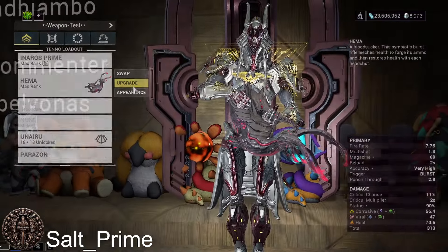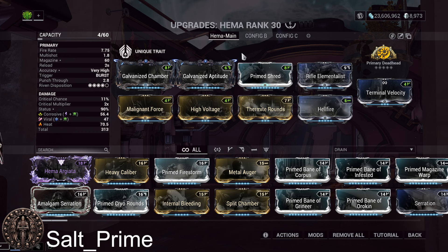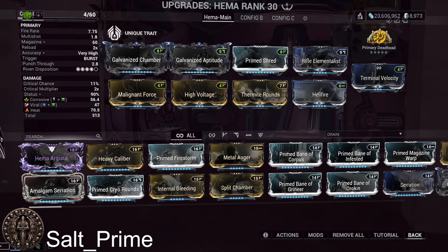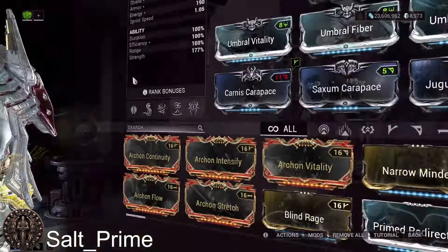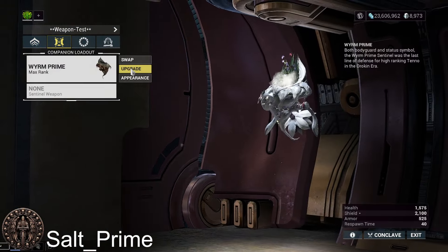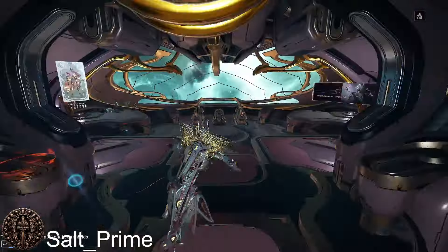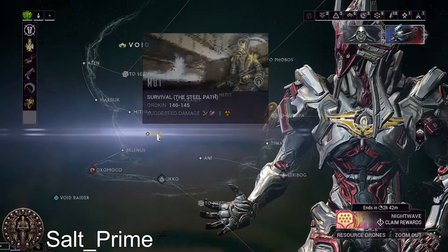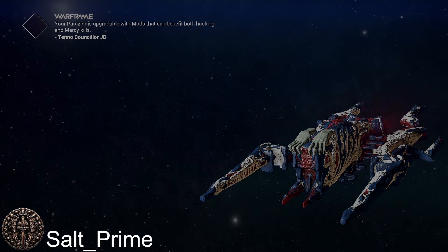I think this is the min-max build for the HEMA. Is the HEMA the absolute best weapon in the game? Absolutely not. But we're doing all the Steel Path viable weapons. We'll now show 10 minutes of gameplay on a big dumb Inaros with no archon shards that increase weapon performance, no mods or arcanes on the Inaros that increase weapon performance, and no sentinel weapon or mods on the pet that increase performance.